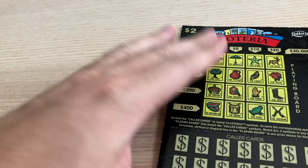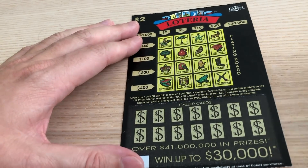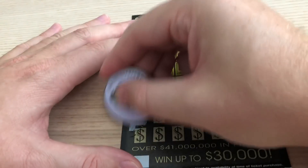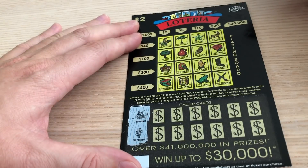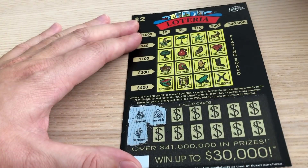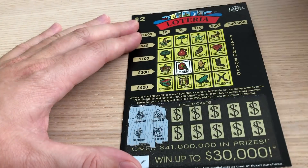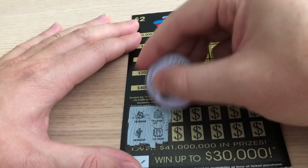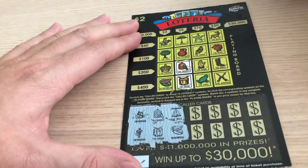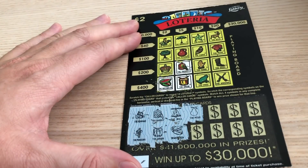We'll start off with the first Lotteria — ticket 102. Good luck to us. The Mermaid — do not have the Mermaid. The Musician — do not have the Musician. This is not off to a great start. It's not how you start, it's how you finish. The Parrot — we have the Parrot. On the board! Next up is the Drum — got the Drum. Next is the Bell — nope. We have the Watermelon, right here. Next is the Pair — do not see the Pair.